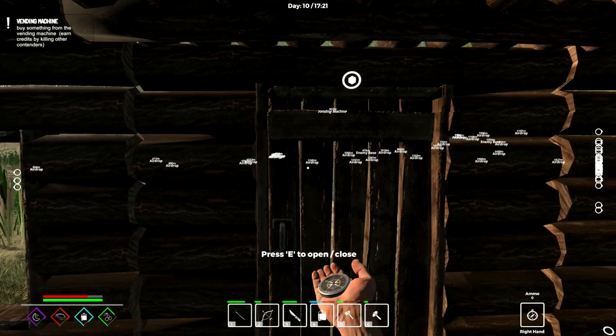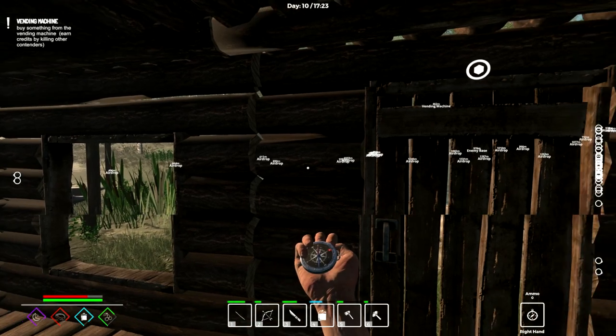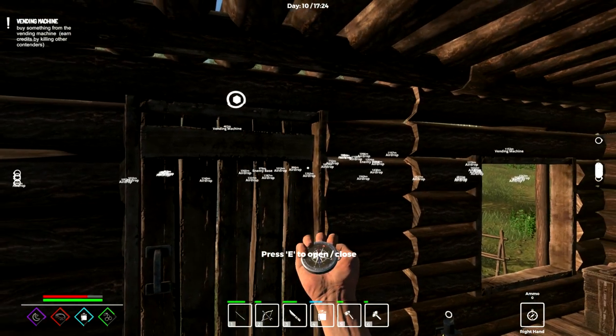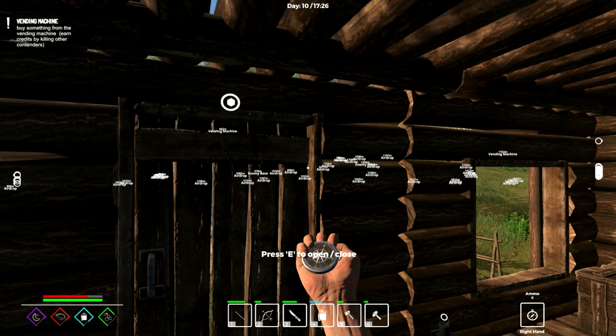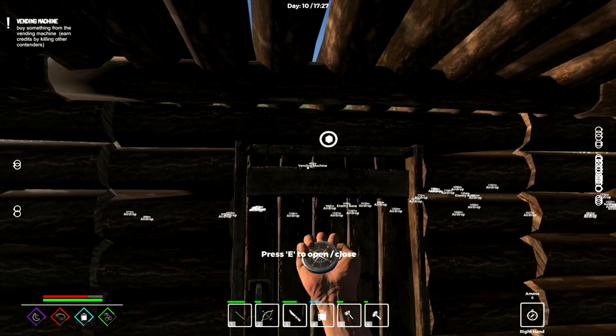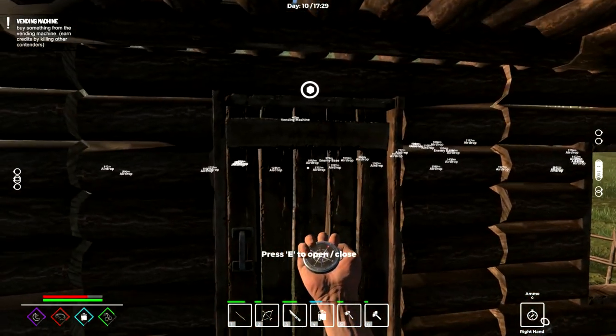Let's take a look — where's the closest vending machine? It's hard to see because there's so much on the map. There's a vending machine — 400 meters. Alright, let's go do that. It's 400 that way.